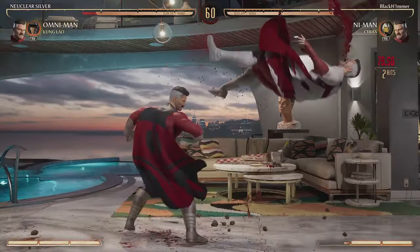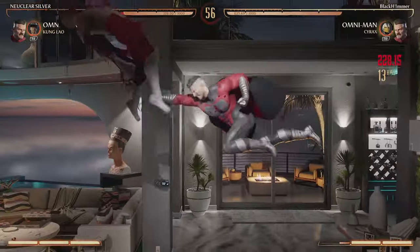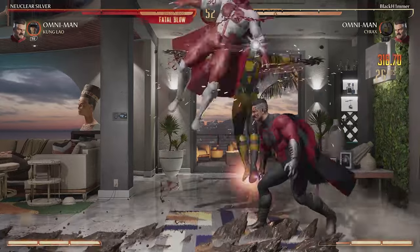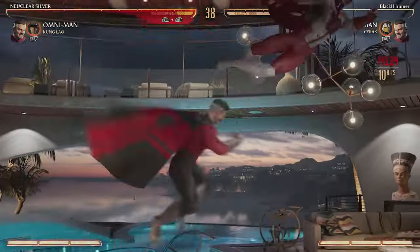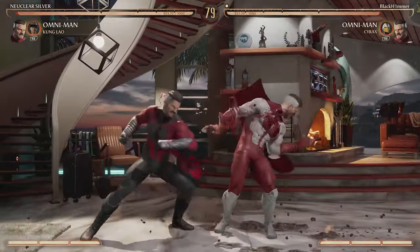That's a very creative combo the community came up with — I saw it on Twitter. We catch him with a forward four-two into another full combo into the little grab into the Cyrax into the one-two grab in the air for a 364 off of practically nothing. Catch him with the anti-air standing one into the one-two grab into the one-two grab to finish it off.